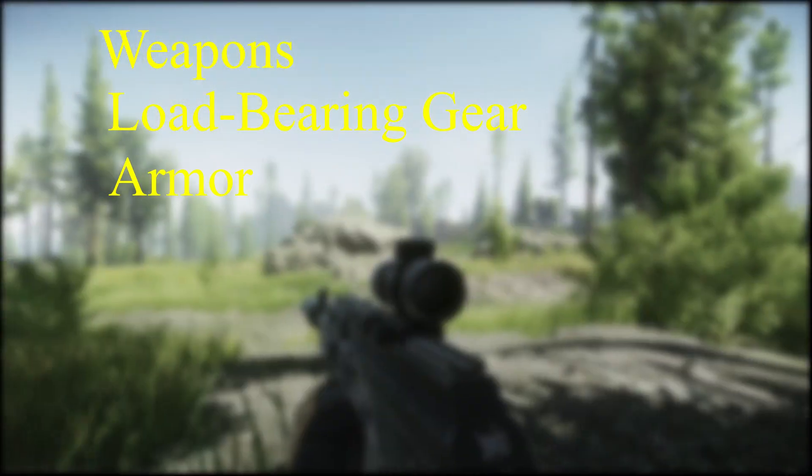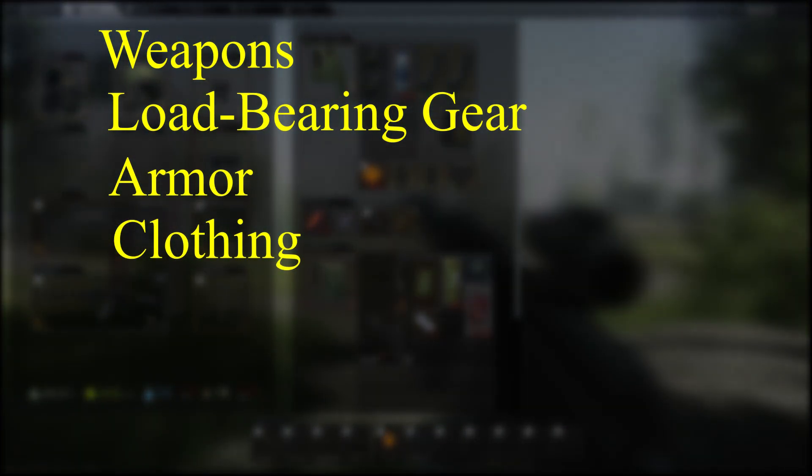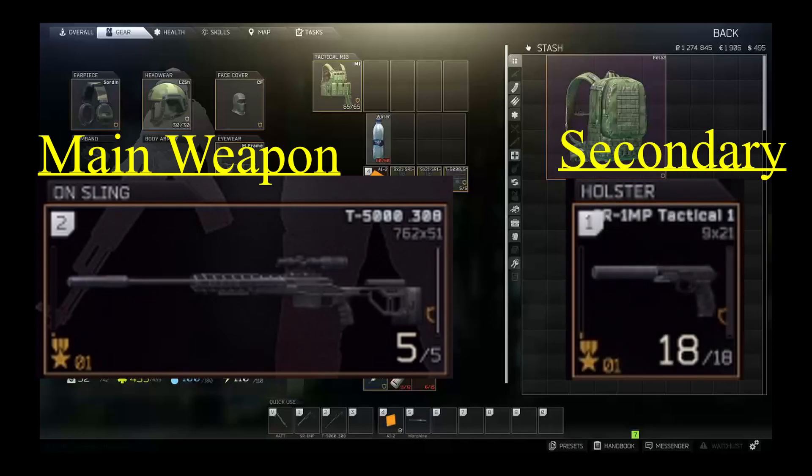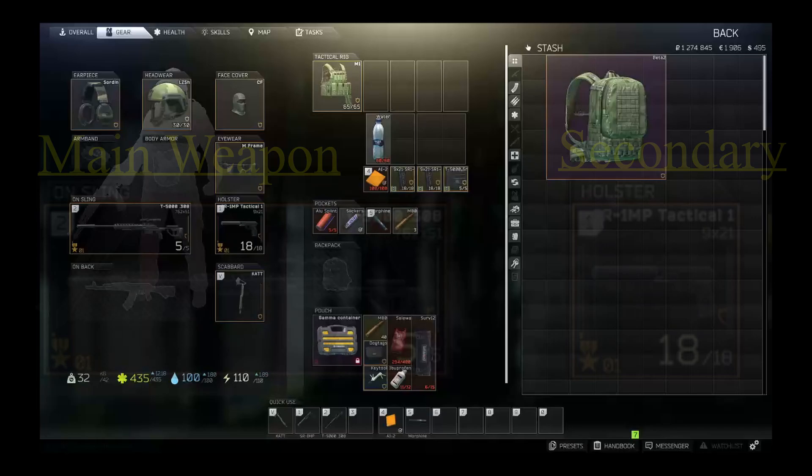Let's take a look at the kit I'm using today. We're going to go into detail on the weapons, load bearing gear, armor, and even the clothing choice — all of these are important. We're going to be using a T5000, a bolt-action .308 caliber rifle equipped with a voodoo tactical rifle sight and a suppressor. An old favorite of ours, the SR-1MP or Shrimp will be accompanying us as a backup. We're focusing on keeping a distance and taking targets down quietly. The suppressors help us reduce our sound profile and will make repositioning less of a chore in the raid.